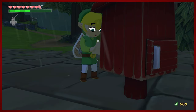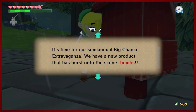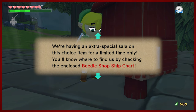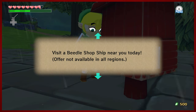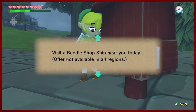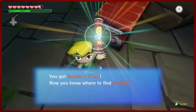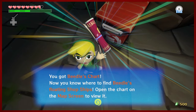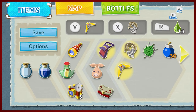Here we go — we just got a letter from Beetle. So now that we have stolen bombs from the pirates, who stole them from the bomb shop, we have secondhand stolen. We can now buy them from Beetle. Hooray! And now if you ever want to find Beetle all around the Great Sea, you can do that. Let's go ahead and take a peek at what that looks like.